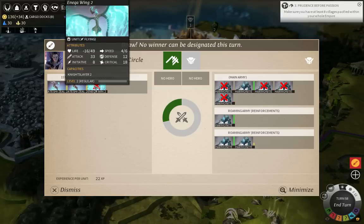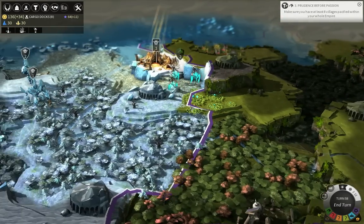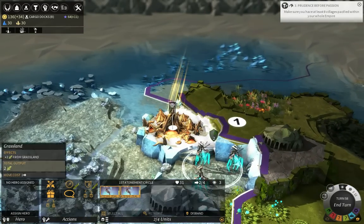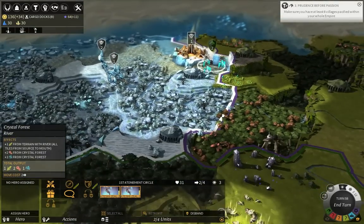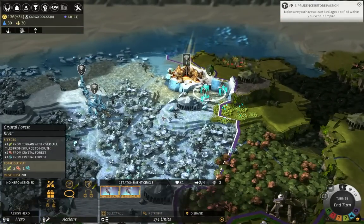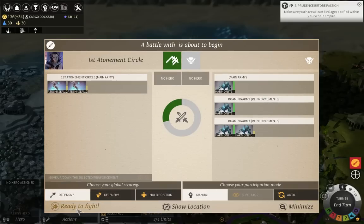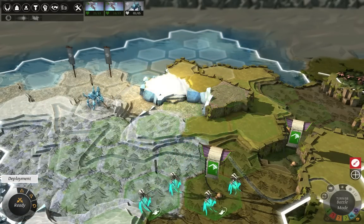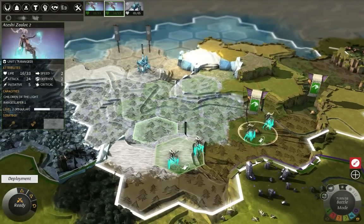Echo Wings are not supposed to fight tanks, and Harmonites are definitely just that — tanks that can also deal a lot of damage. And yet it did so well. Even though it has no abilities, its stats speak for themselves: really well-balanced stats, a lot of initiative, attack, defense, critical, life, and nice speed. Now I'm really tempted to attack again, from a more favorable position. Do I dare attack again — can I kill four Harmonites with two Zealots? Let's try it. I could have teleported a hero to this army and then I would have certainly won, but I didn't think about it.